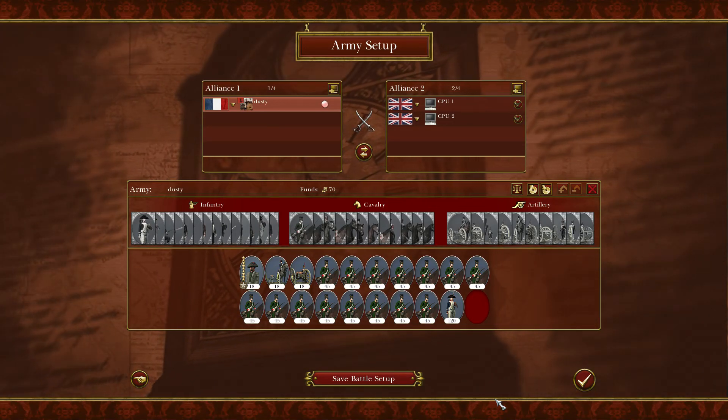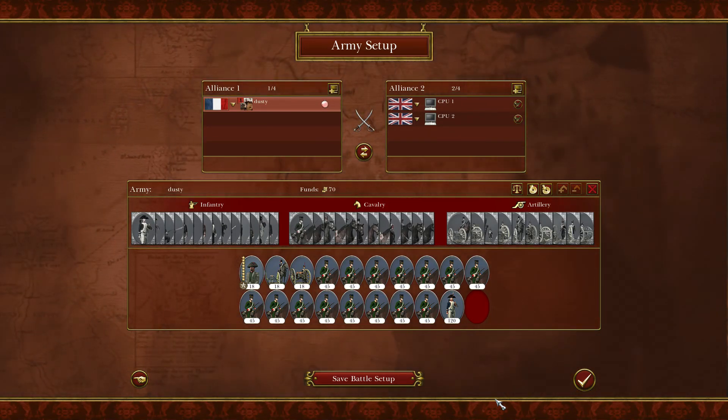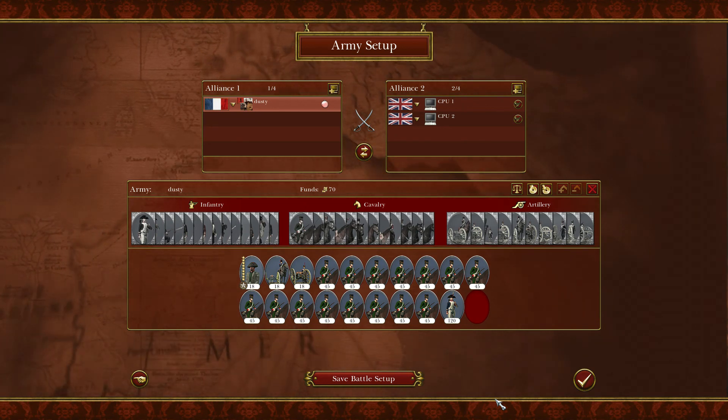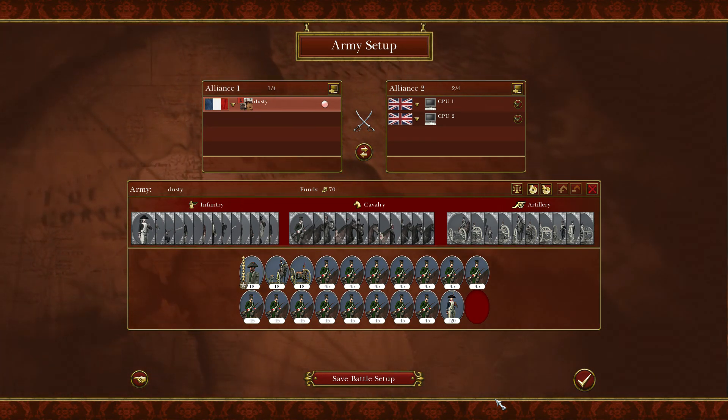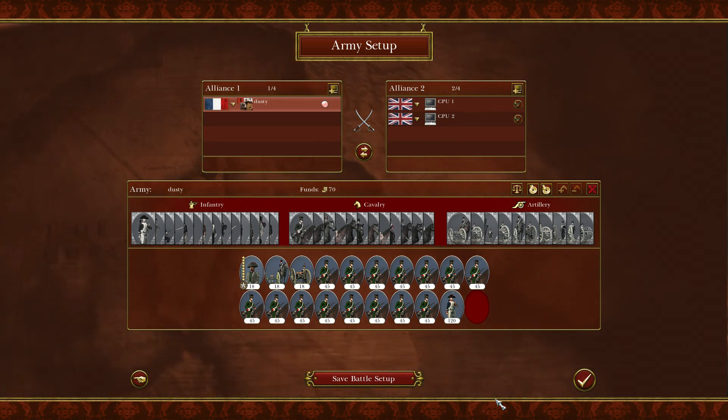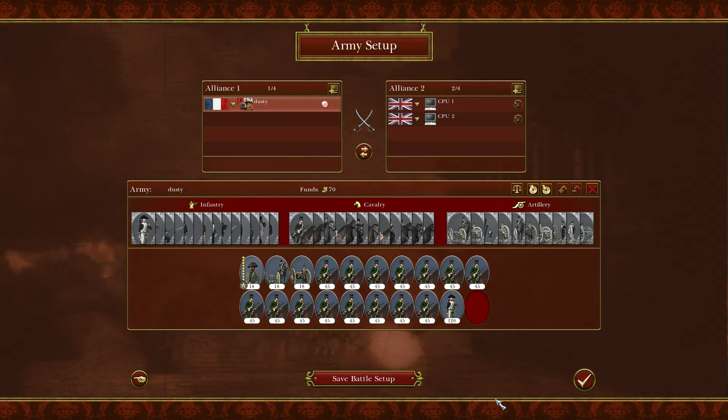It's the Total War Master here with another Napoleon Total War video, and today I'm going to be doing the Art of General sniping. It may be a douche move, but it does work, it is necessary, and it can make you win the battle easier, quicker, and help your allies.